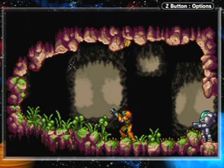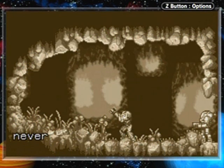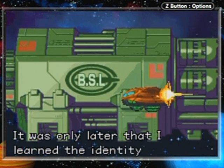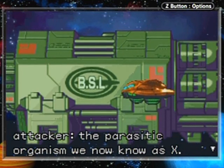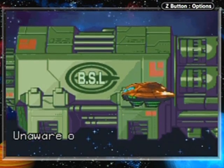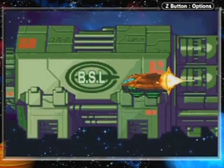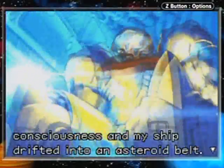What's this gooey critter? It was there that I was attacked by a life form I had never encountered before. That's not good. It was only later that I learned the identity of my attacker — the parasitic organism we now know as X. Unaware of my condition, I was returning to the station when disaster struck. Once the X had infected my central nervous system, I lost consciousness and my ship drifted into an asteroid belt.